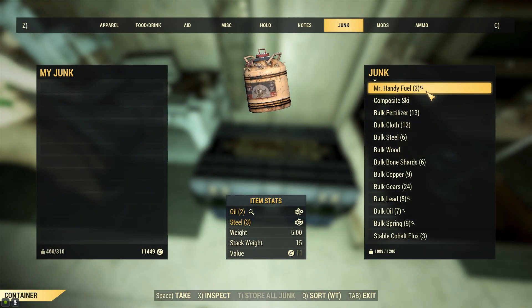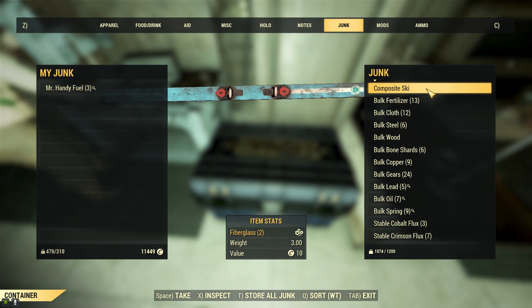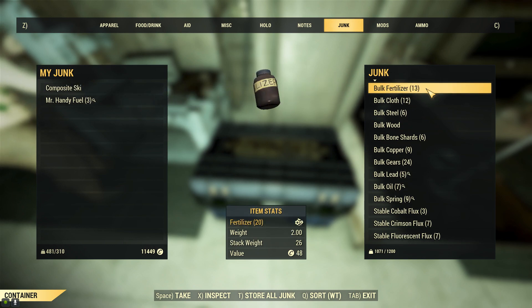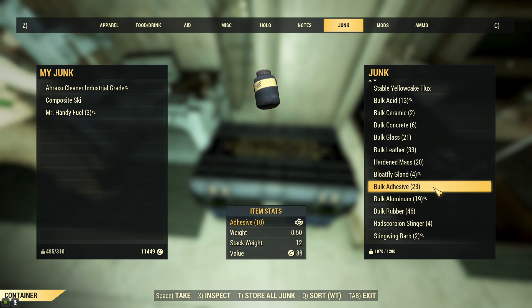While you're looking through your junk tab, look out for some items that are used to turn into other items. Auto scrapping won't scrap these items and they're usually quite heavy, so you can manually scrap them to save weight.